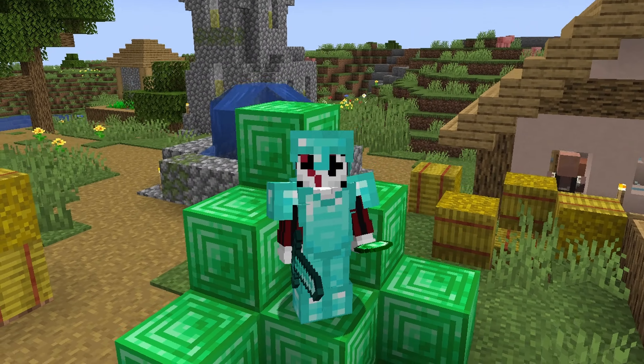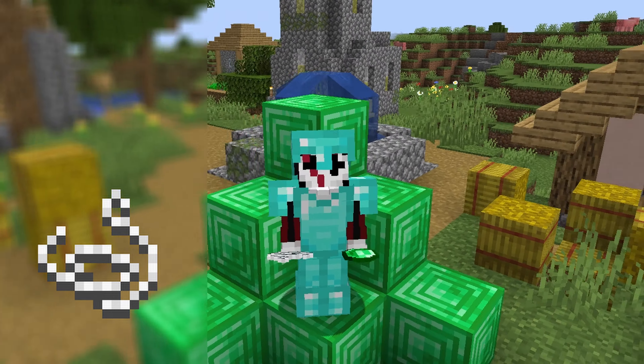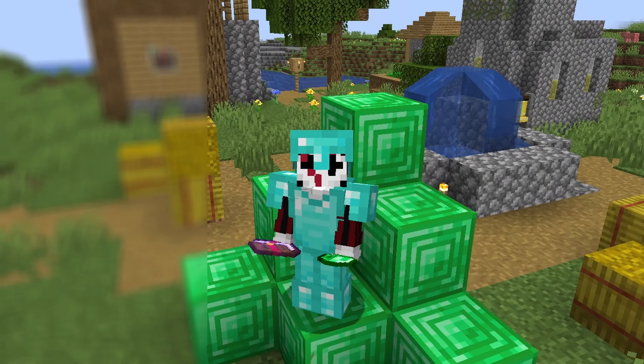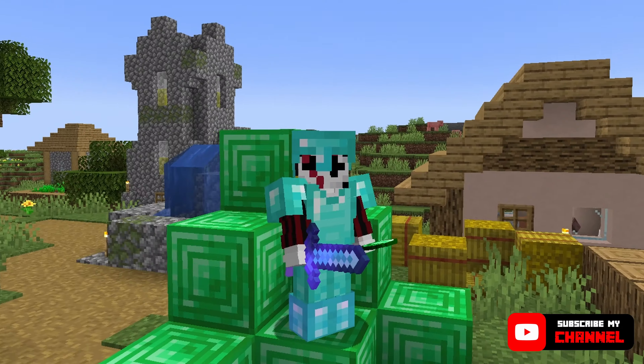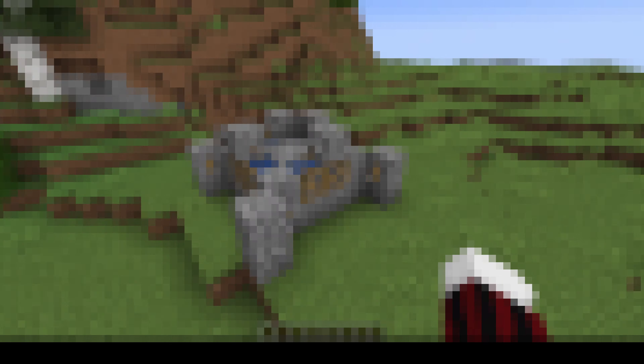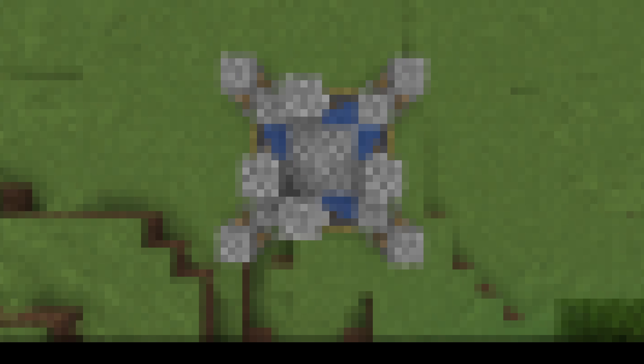In the original tutorial, I showed you guys how to get unlimited string and emeralds, but what I didn't show you was how to get enchanted books. This would be necessary for creating maxed out armor and tools, which is why I'll be going over it in the new tutorial. I'll also go over ways to perfect the farm and ensure that it always works.